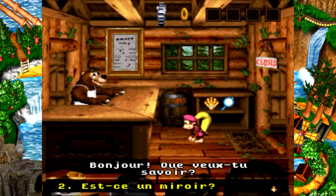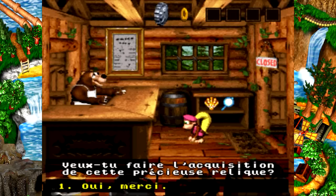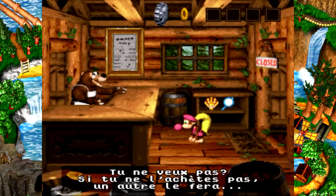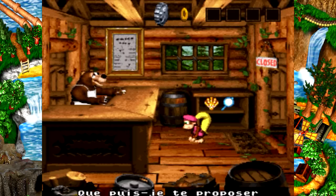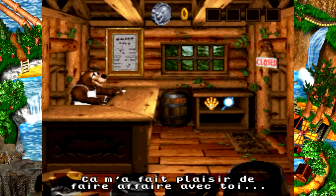'Est-ce un miroir ? Oui, mais il est spécial. Il a appartenu à l'arrière-grand-père de Cranky. Pour 50 pièces, il est à toi. Veux-tu faire l'acquisition de cette précieuse relique ?' On s'en va. 'Ça m'a fait plaisir de faire affaire avec toi.' Ouais, sauf que je n'ai rien acheté. Raté !